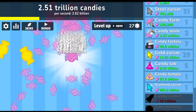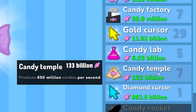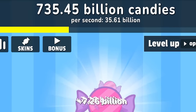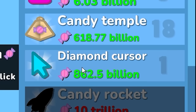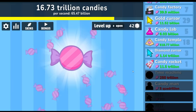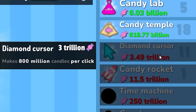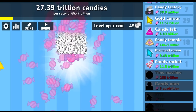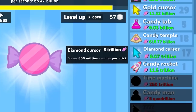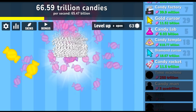I'm going to spend it all on the candy temple. I've just bought it 18 times — we're making 35 billion candy per second. Let's buy the diamond cursor again. I can now buy the candy rocket which produces 10 billion candy per second. The next item is a time machine at 250 trillion. I'm going to spend it all on the diamond cursor — it's now level 23. In the long term it's gonna be really good.